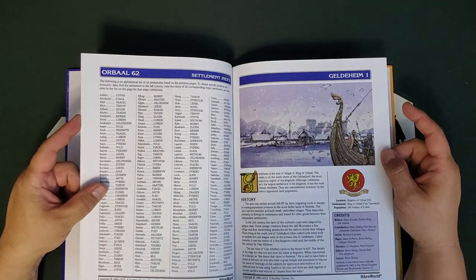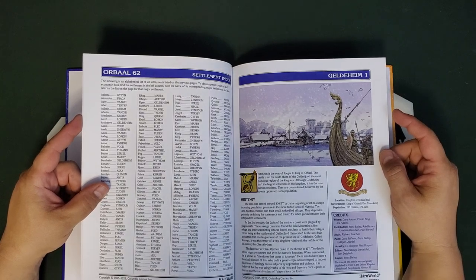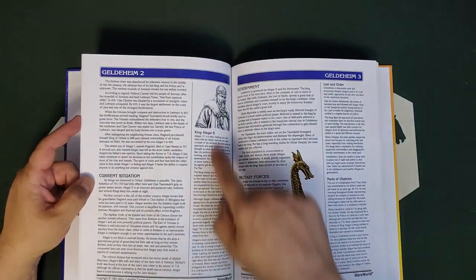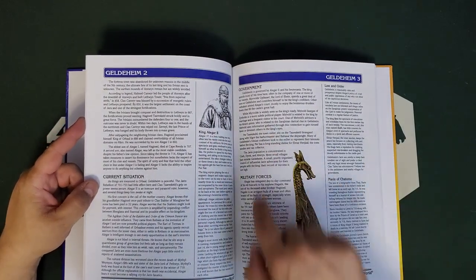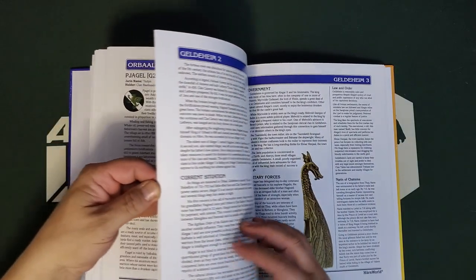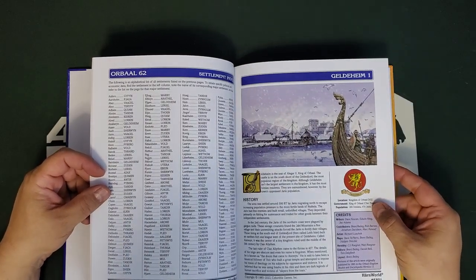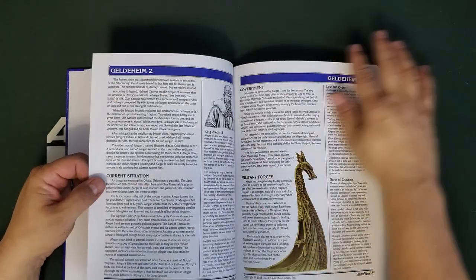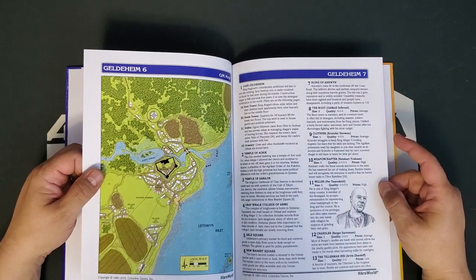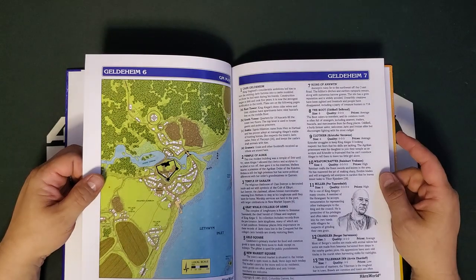We have 62 pages on the Kingdom of Orbal. Now we get into Geldeheim, the capital — or at least the royal seat of King Aligar II. We get information about Aligar II personally, government, military forces, and law and order. The population breakdown in the individual location article distinguishes Ivinians versus Jaran. Here is the map — a pretty rudimentary keep — and the buildings we do have are described with a quality and price rating.